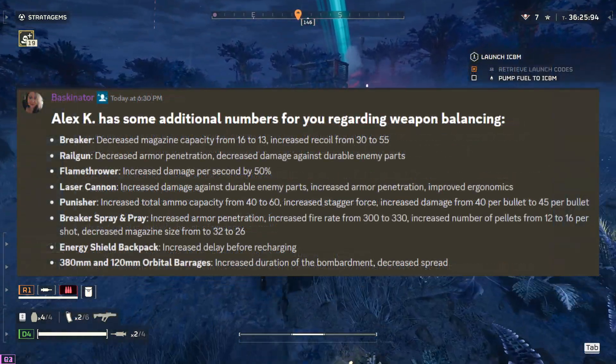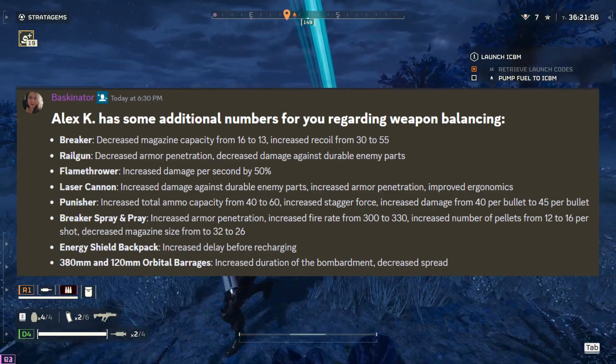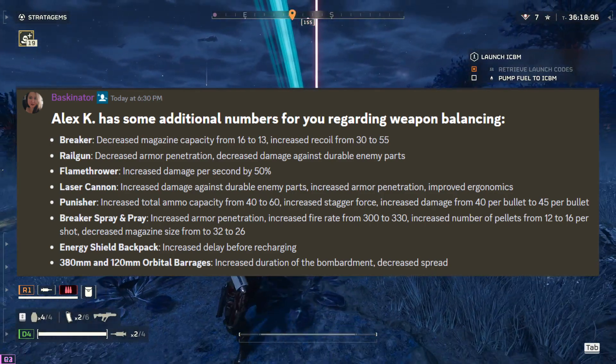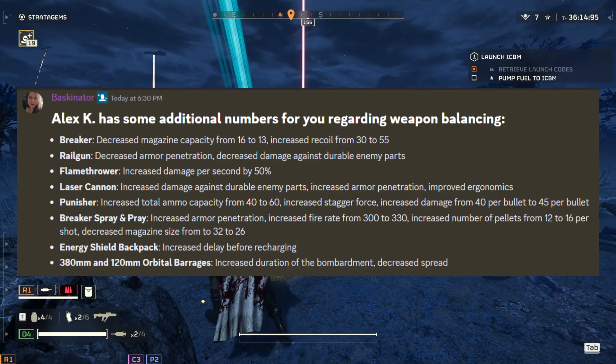So for the Breaker: decreased magazine capacity from 16 to 13, increased recoil from 30 to 55. Railgun: decreased armor penetration, decreased damage against durable enemy parts. Flamethrower: increased damage per second by 50%.